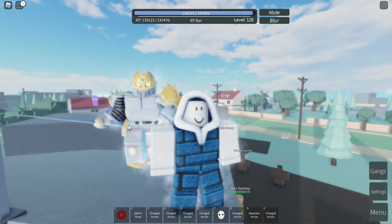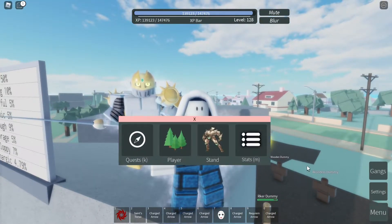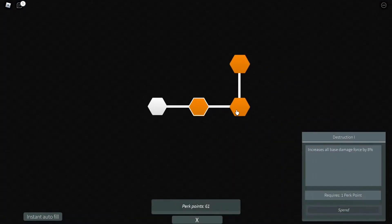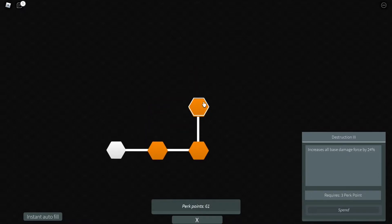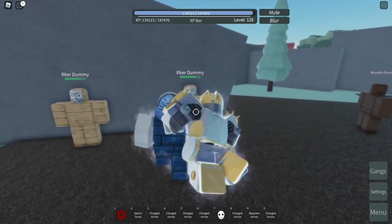That is all the moves for Silver Chariot OVA — it's exactly the same as what the regular Silver Chariot does. Now let's go to the skill tree to see what we can do to make this stand a lot more powerful. Right now we can increase the base damage by the percentage that the game allows.